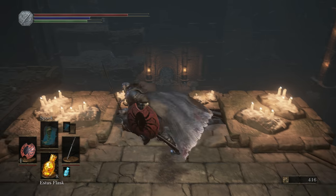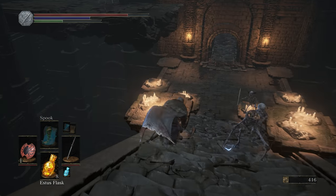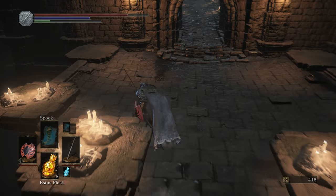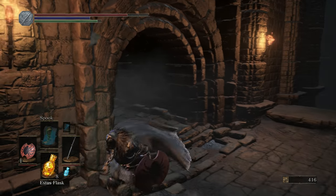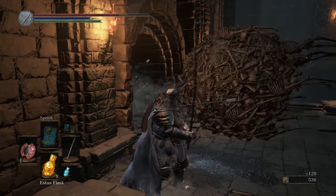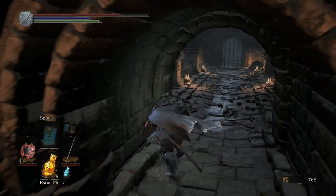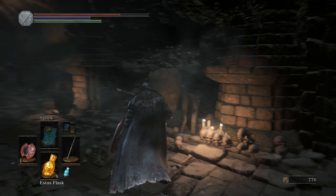You can run and jump off this ledge, head right down these stairs. You're gonna want to haul it — there's a big boulder that's gonna run you over if you don't get out of the way. Take cover right here, let it bypass you, and wait for it to come back out too because it will run you over. Go in here — you're gonna see the bonfire on the other side, that's where we're heading.